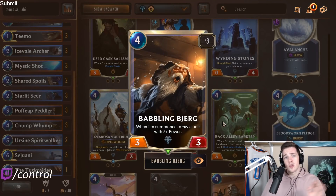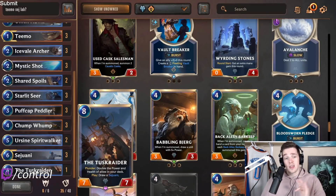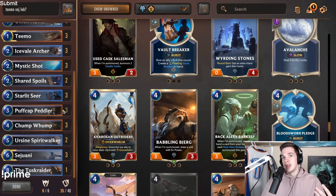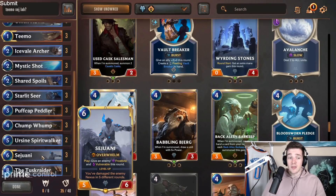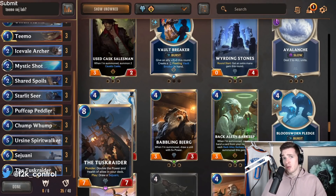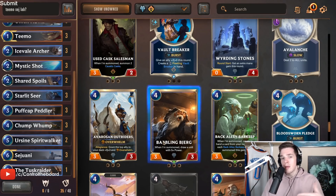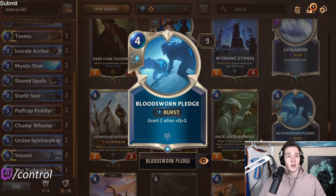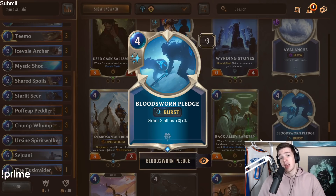At 4-drops, Babbling Bjerg is one I think is underrated. In super slow metagames it'll give you a Sejuani or a Tusk Raider — though it gets significantly worse after Tusk Raider's play effect goes off. Giving yourself a Sejuani or Tusk Raider is pretty nice. If you don't want to run two Tusk Raiders, you could run a Bjerg and a Tusk Raider. Bloodsurge and Pledge gives a permanent buff unlike Elixir of Iron, but it's a little too expensive. It's good for throwing people off since they'd almost never expect it — you could play it to protect Teemo, Seer, or Peddler.